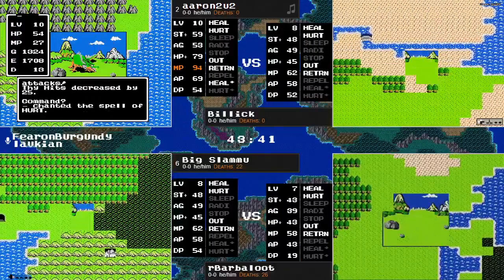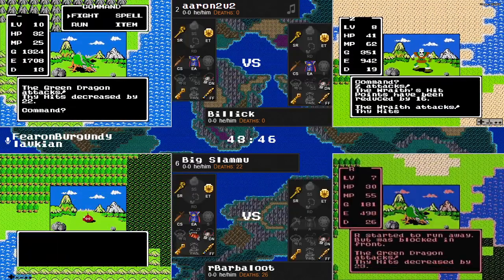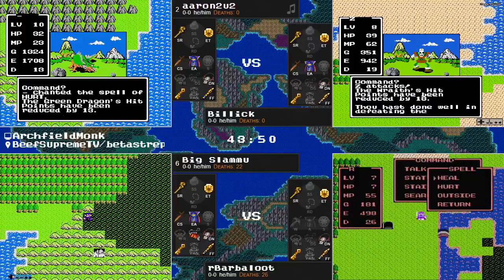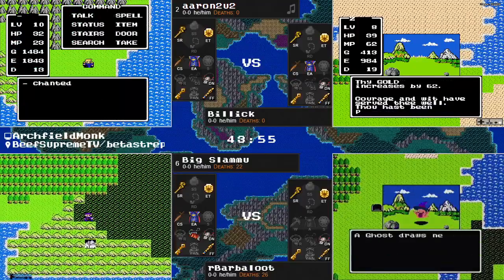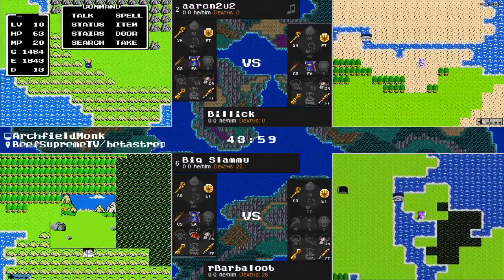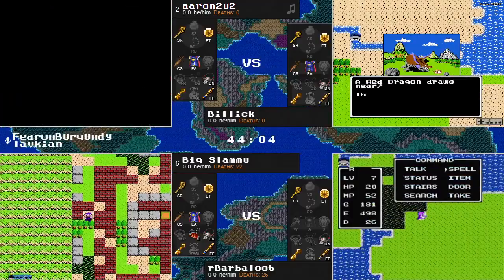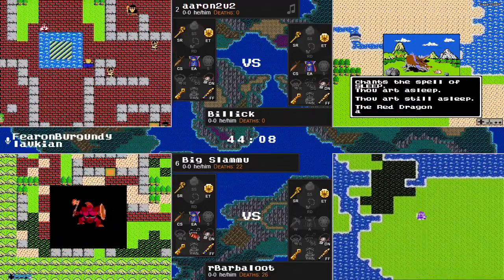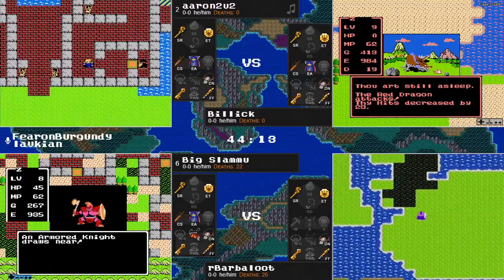Barbaloot hanging on here and passing by — I forget which cave that is at this point. Barbaloot's been kind of looking over at this bridge for a while, hasn't wanted to cross it to walk through that swamp tile. The only runner on our screen without Erdrick's Armor, but I don't believe we've seen anybody go this way yet. With that Heal spell available, could potentially be finding locations that nobody else has found yet — or could find a lot of nothing.